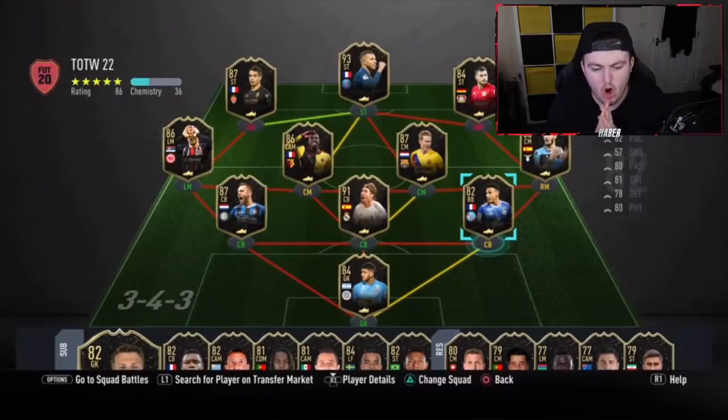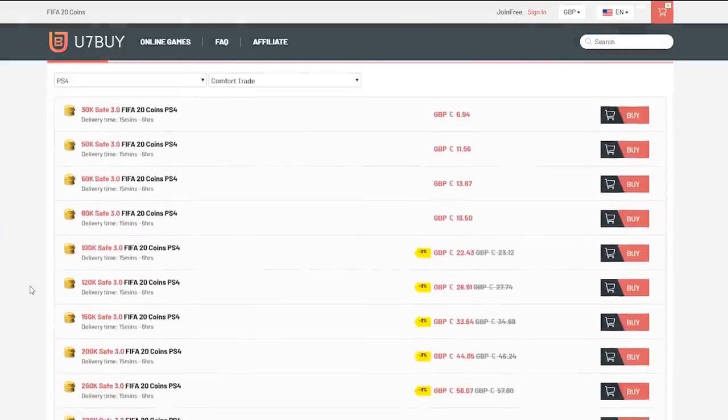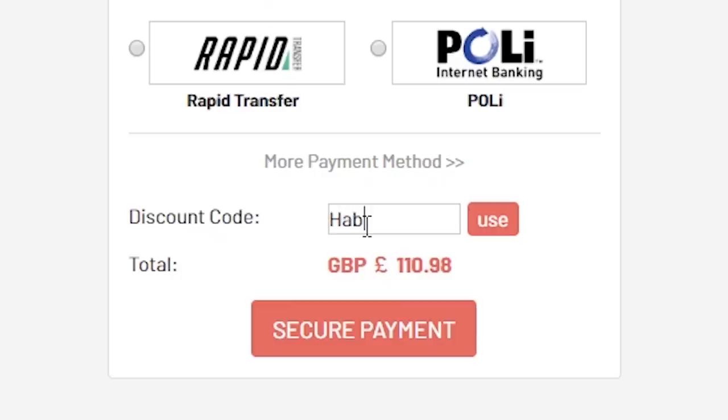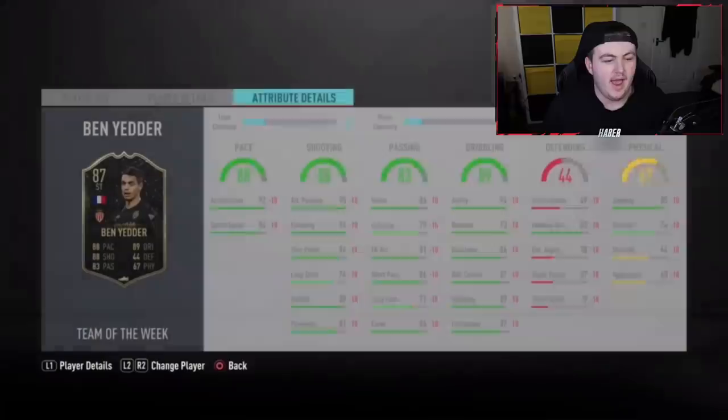Welcome back to some top 100 Foot Champs rewards. For cheap, fast and reliable FIFA 20 Ultimate Team coins, check out u7buy.com and use code HABER to get 5% off all your orders. The team of the week is so stacked that we have to go top 100 for this video.